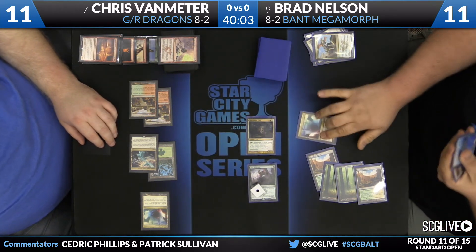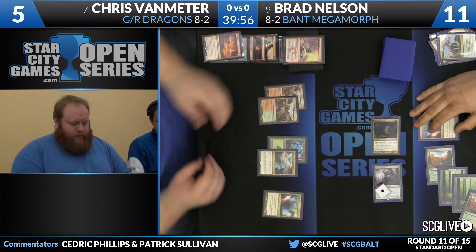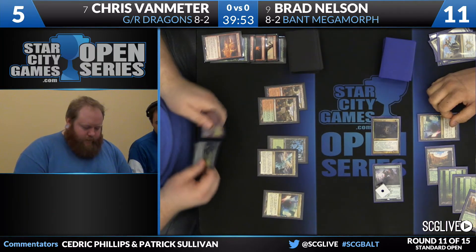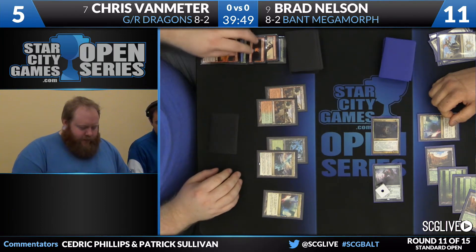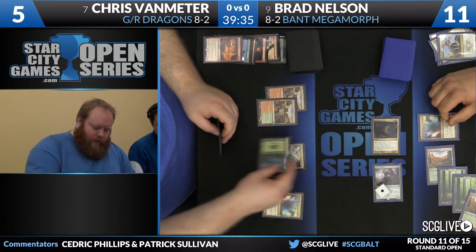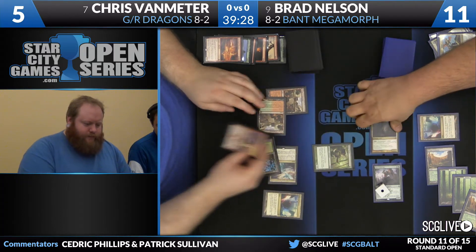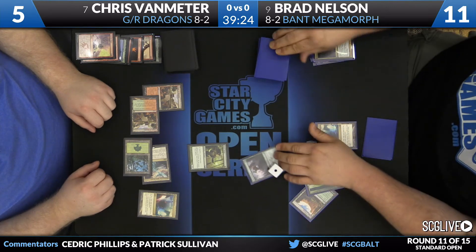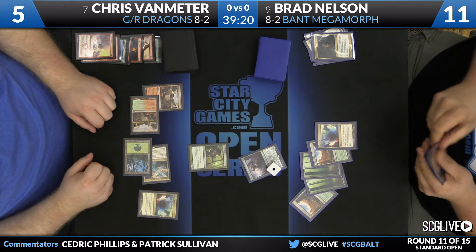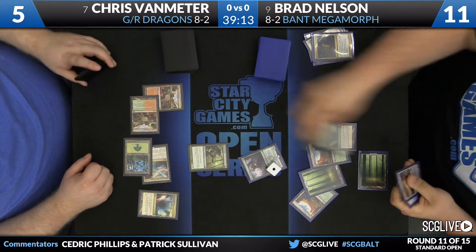Brad's going to fight and make him sacrifice an enchantment, and now you can just see how one-sided this game has become. Chris is drawing Draconic Roar - I suppose he can just say, I'll get back Thunderbreak Regent with the Haven and do it for three, but that's pretty anemic. I think he needs to kill the Fleece Maned Lion this turn, play the Elvish Mystic, try to get back Thunderbreak Regent next turn and put it into play. But this game has gotten pretty rough. There is Elvish Mystic. Here's Roast - pass the turn back.